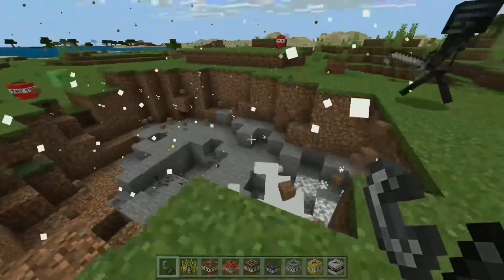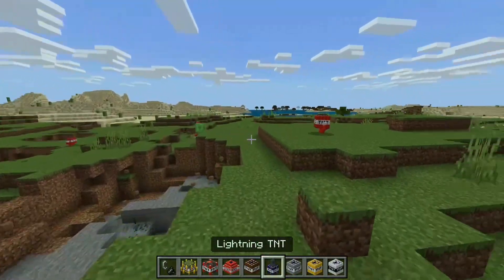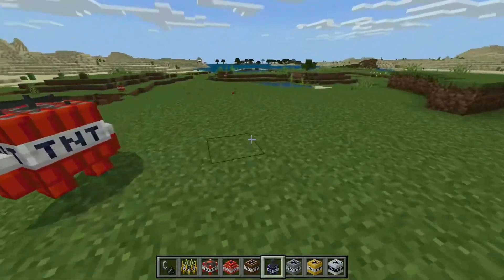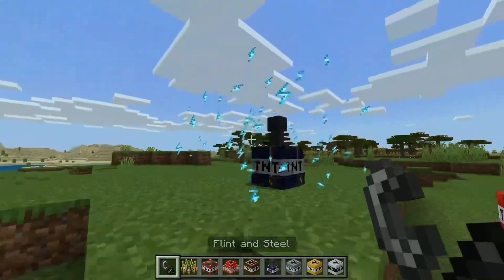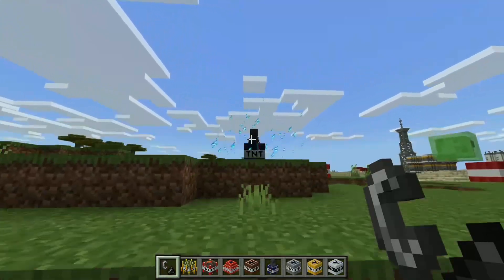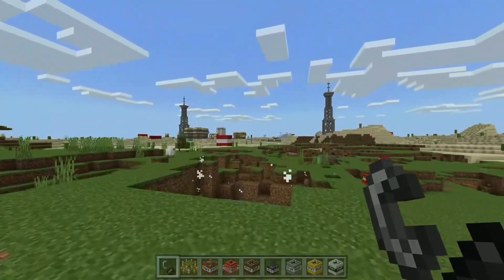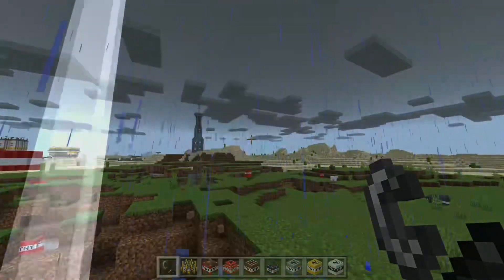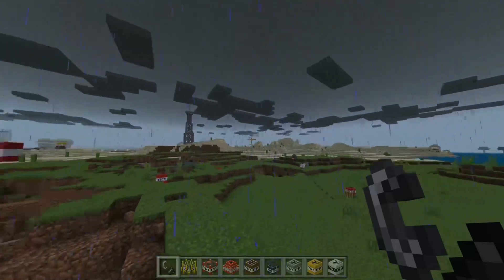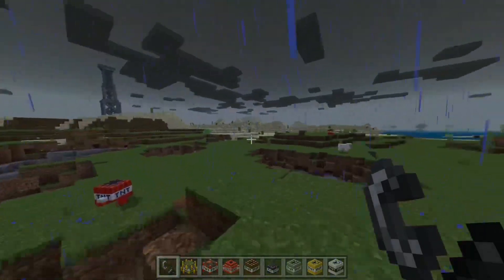I'm guessing it's going to strike lightning — what the hell was that? It actually started raining! That is the coolest one by far — it actually made it rain. I wish that was a thing in real Minecraft.